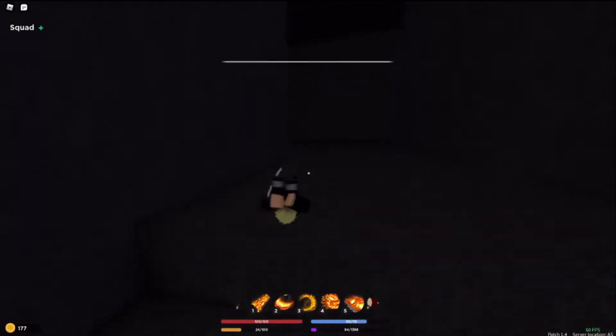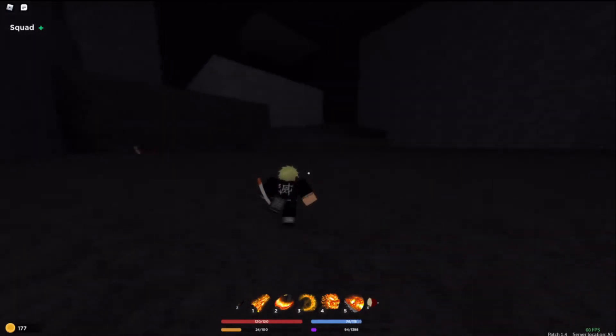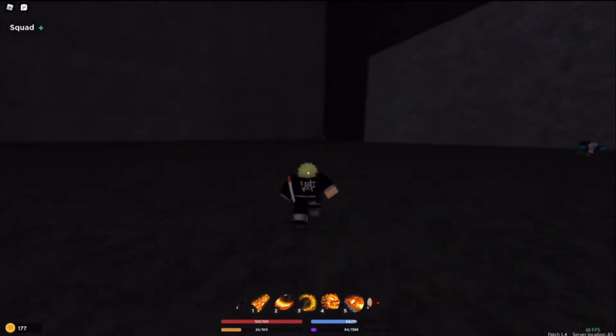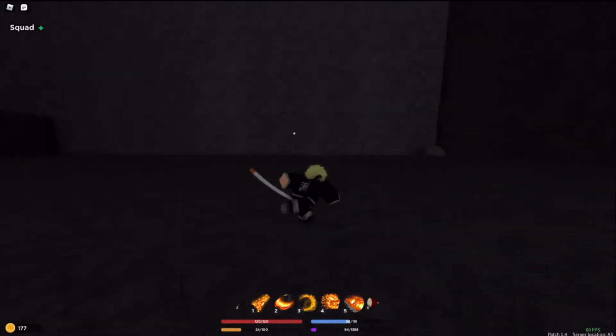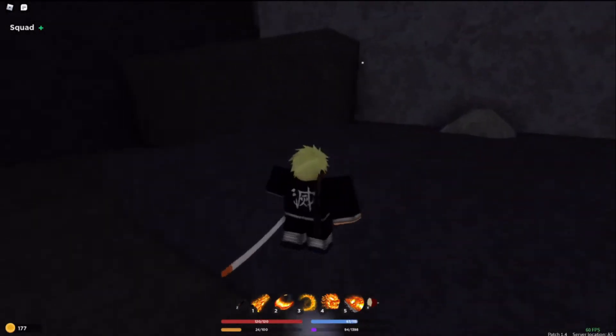Bakuya Cavern — here we are. As you walk in here, demons spawn. You see this little rock over here? This is where the ores spawn. There's also the rock that's up here, and then there's some more over here, which I'll get to if I don't get killed.